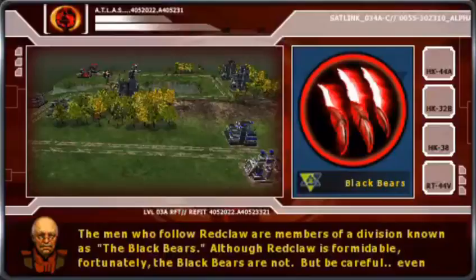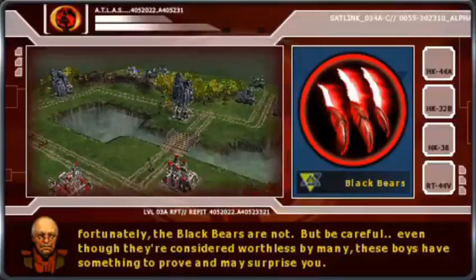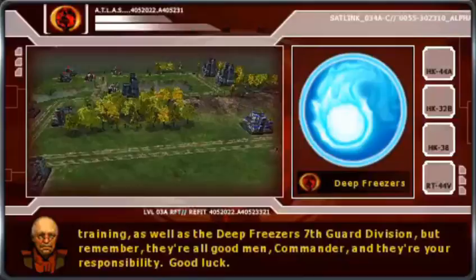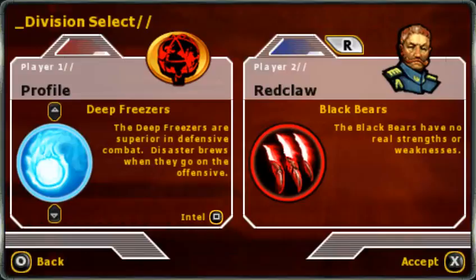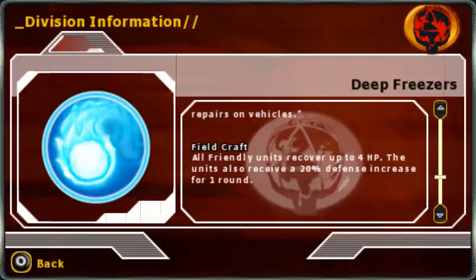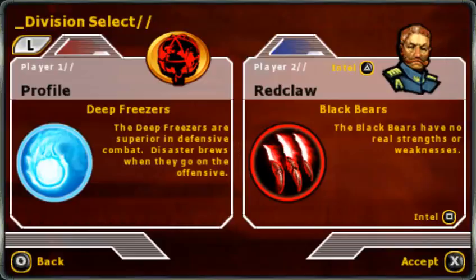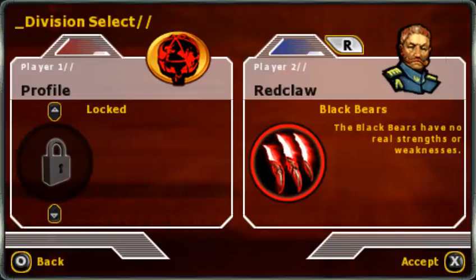Here's the thing about this game. Instead of CO powers being attached to actual characters that you could get attached to with personality and stuff — no, the powers are all attached to these divisions. You'll see that the divisions in this game are total rip-offs of Advance Wars COs. Like, the Deep Freezers are basically Andy. Look at this CO power: all units healed 2 HP, all units healed 4 HP — it's totally Andy. And the other division is basically the most bland thing ever, just a generic power boost. I don't think there's anyone in Advance Wars that bland. Everyone in Advance Wars has a purpose. Well, except for Flak. Nobody likes him.